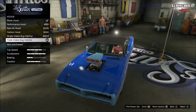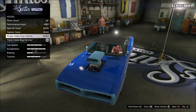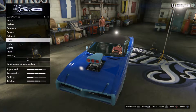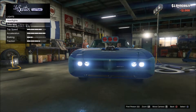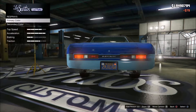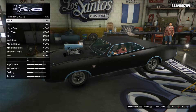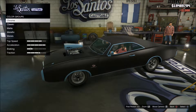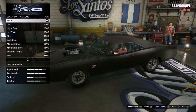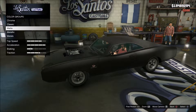I picked the wrong one for a second — wait, yeah, that's the right one. Hood as always. Lights — I always do lights on every vehicle. Plate — I always do my blue, and then for primary and secondary we want matte black.